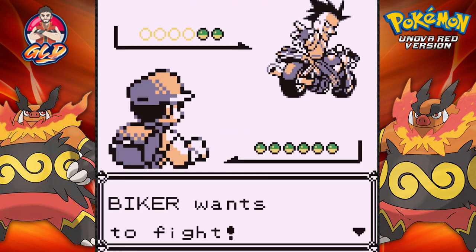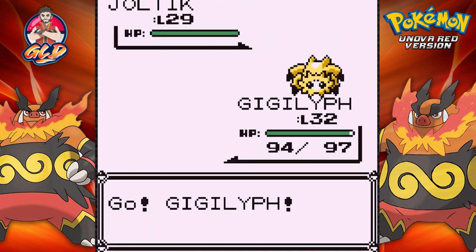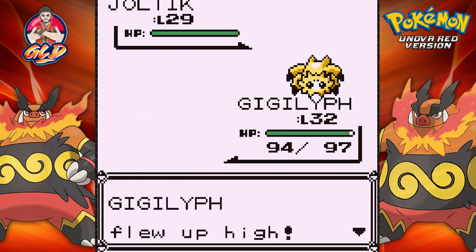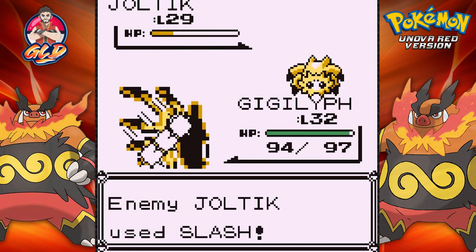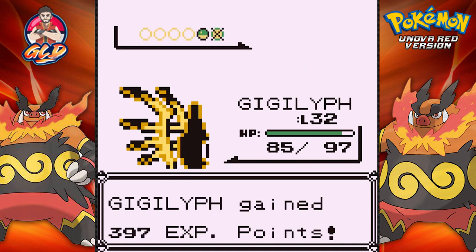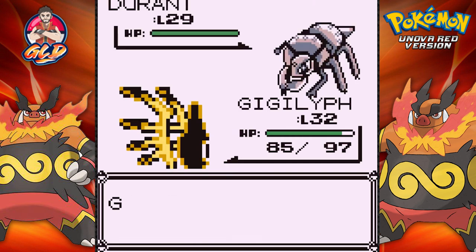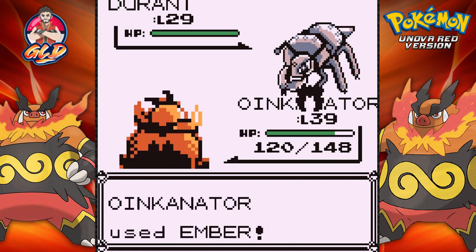I'm looking at these new hack games and I'm amazed at how we've progressed. Here comes a Joltik getting hit with Fly, then a Slash attack, another Fly attack does its thing. He's coming out with a Duran, so let's go to Oinkinator and see if we can get it to level 40. Ember attack!